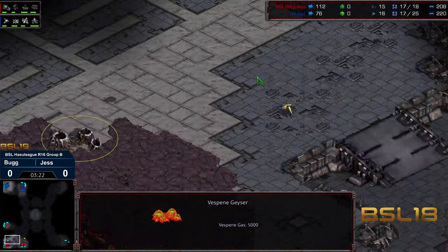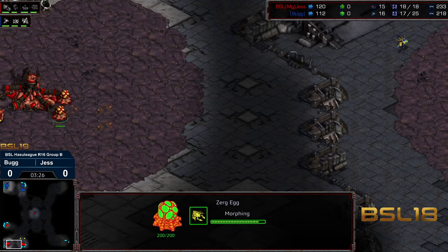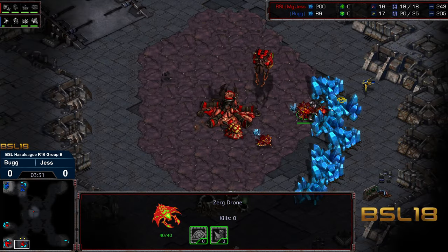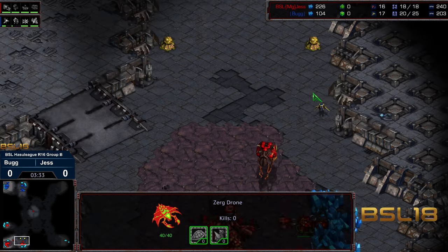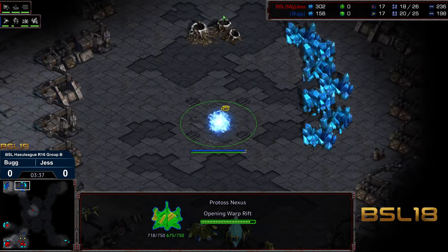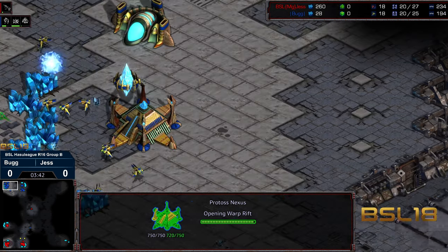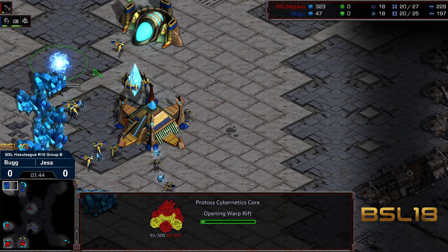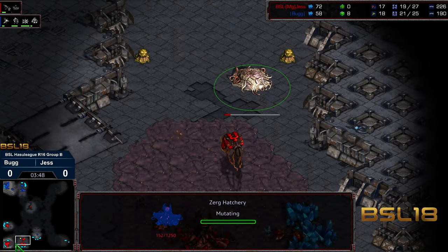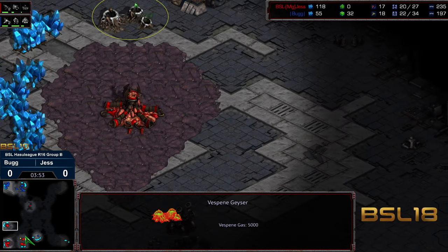So it has the spawning pool, but again, still no gas. And this has got to be a puzzler to Bug. We got 3-hatch pool before any geysers have been grabbed. Now this telegraphs either it's going to be 5-hatch Hydralisk, or maybe that was a mistake in the midst of this. Jess is definitely going to have a big economic boom here — you can see already up on workers despite the natural expansion grab. But with a cybernetics core and the assimilator, yeah, it's going to be 4-hatch before gas.